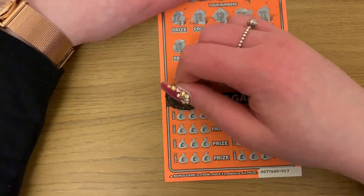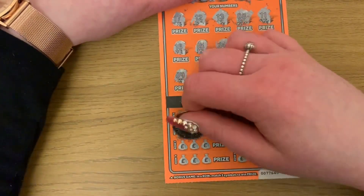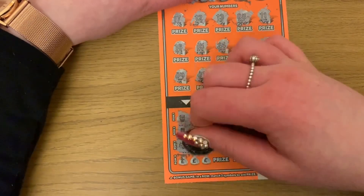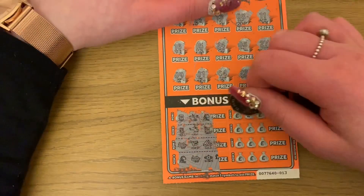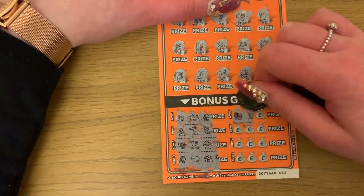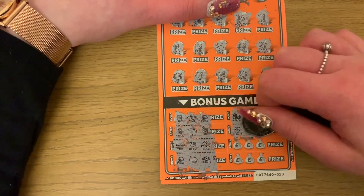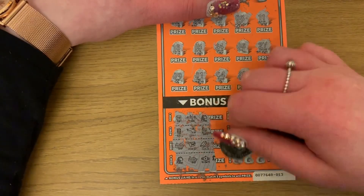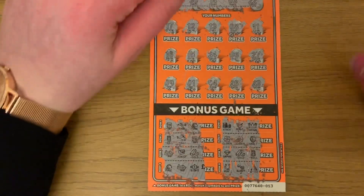Going down to the symbol game. We've got safe, plane, post — no. Roll, helicopter, safe — no. Sheep, treasure chest, gold — no. Sheep and gold watch — no. Stack, necklace, crown — no. Clothes, pearls, vault, sapphire, gold, and roll. Horseshoe, gold, pea, and others. Nothing on that card.